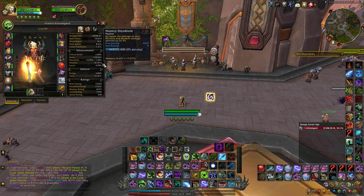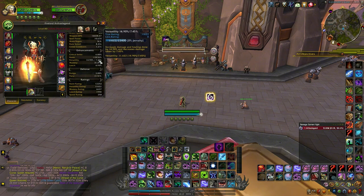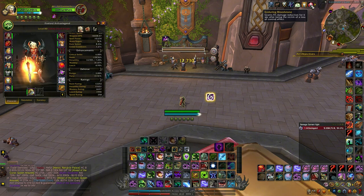For 6,637 mastery we're already getting 17% — and look at this: 11,622 versatility and we're only getting close to 15%. So with mastery you can get more damage. The gem I'm using — the meta gem right now — is Enduring Bloodstone. This grants you 5% damage reduction for 6 seconds if you're stunned, feared, or CC'd.